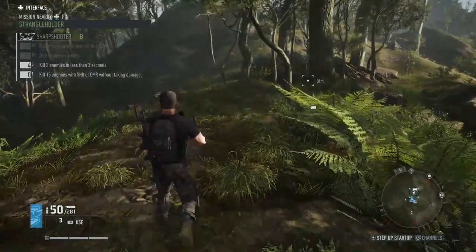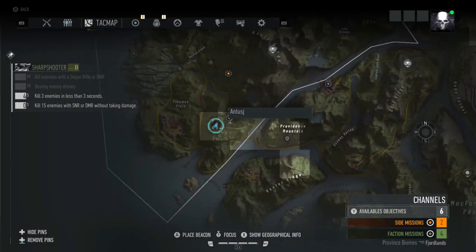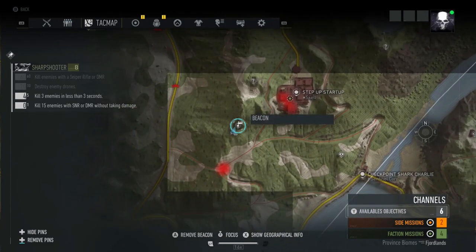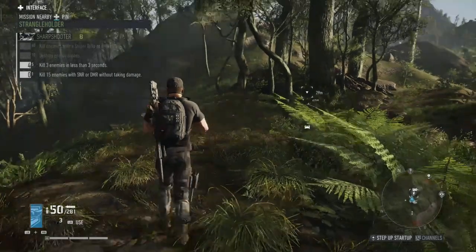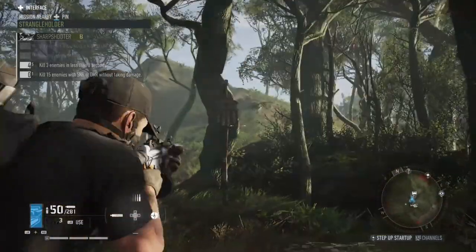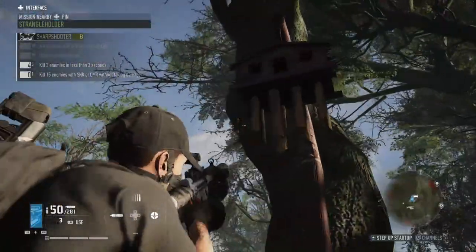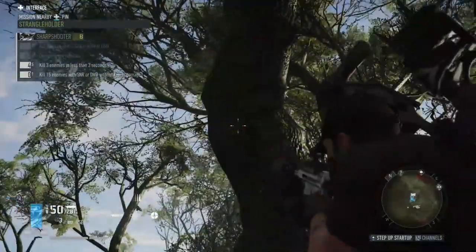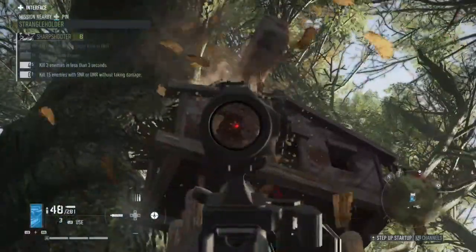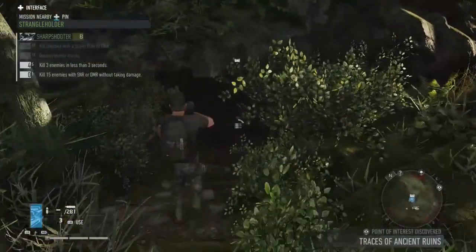The next one is towards the bottom of the right side of the map, next to this step-up startup — it's a little abandoned site. As you can see, it's a different style: it's a little wooden one, kind of looks like a birdhouse. Once you've heard the chime and collected that, don't forget to walk down into the cave and grab the chest there.